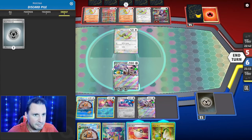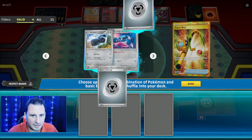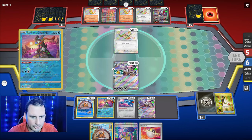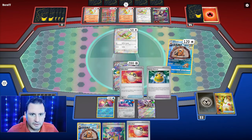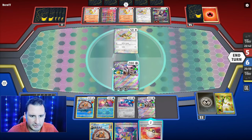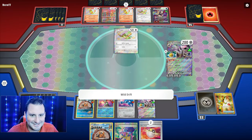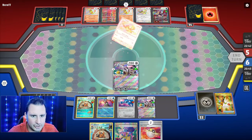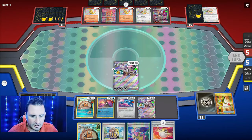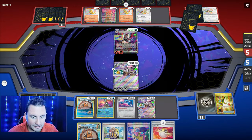I know I sequenced out of order — should have done Bibarel first. But we're gonna go get some energy, put that in, and I think we can do it with one Metang. Rocky Helmet on there. I don't think we need another Metang. We're gonna hit this thing for 170, take a lot less damage, and hopefully find another Boss.